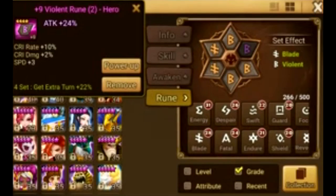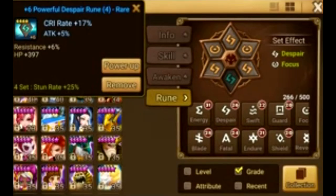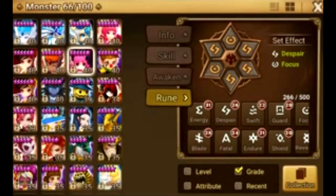Don't level that filler rune past plus 9, and only do plus 9 if you're certain you'll use it for a long time. If you're not certain, stop at plus 6. Look — this one is plus 6 because it's a bad rune landing on flat HP, which is worse than HP percent. I stopped at plus 6, and I've been using this rune for a long time. I almost always forget about it, but on rune removal day I'll fix it.